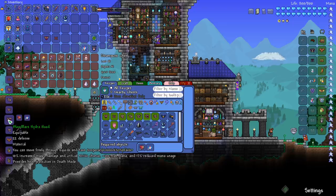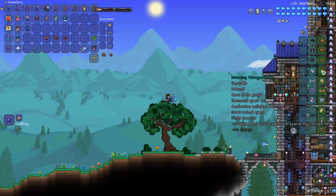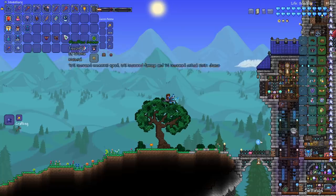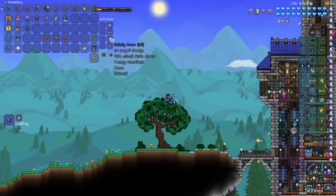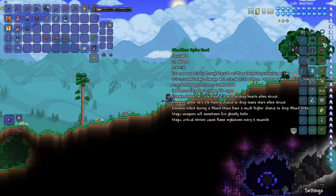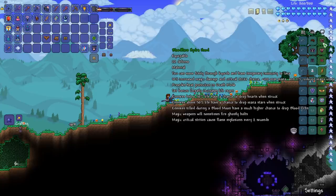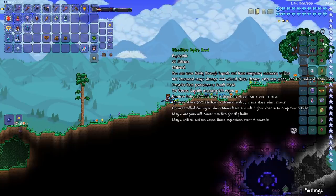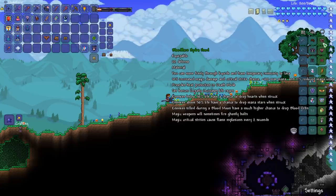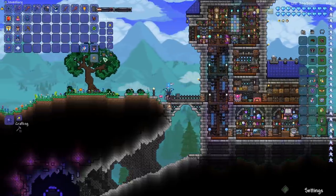Let's see the difference between bloodflare and tarragon. We'll probably lose some defense because our tarragon wing buff will disappear. Right now we've got 164 defense, and now we have 156, but our damage went from 723 to 741. The set bonus greatly increases life regen, enemies below 50% life will drop hearts when struck, enemies above 50% life have a chance to drop mana stars, enemies killed during a blood moon have a higher chance to drop blood orbs, magic weapons will sometimes fire ghostly bolts, and magic critical strikes cause flame explosions every two seconds. We can switch our wings back to our tracers, find a hollowed biome, and fight providence.